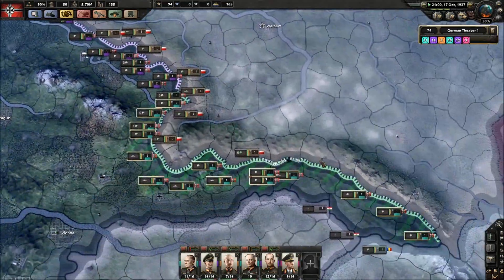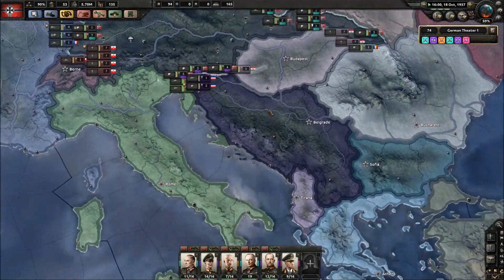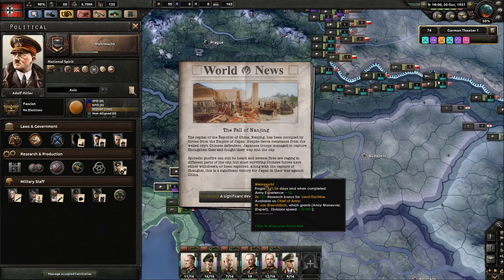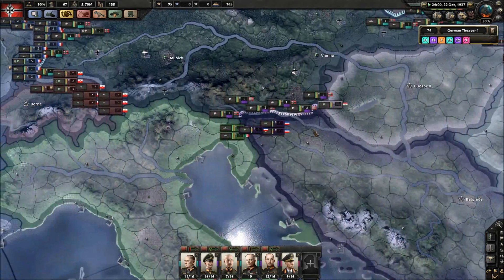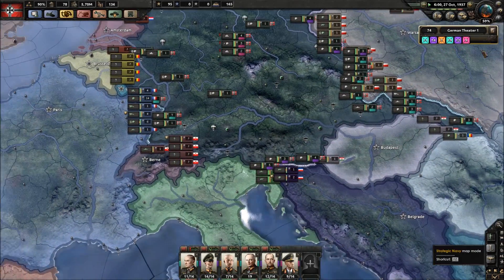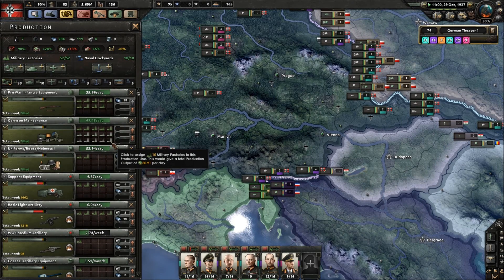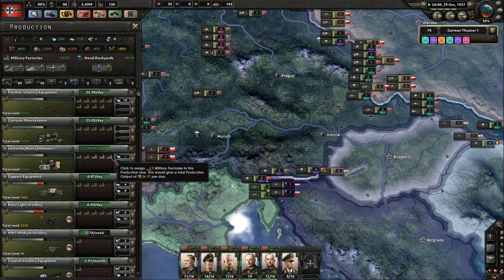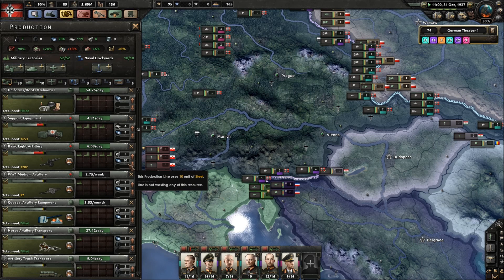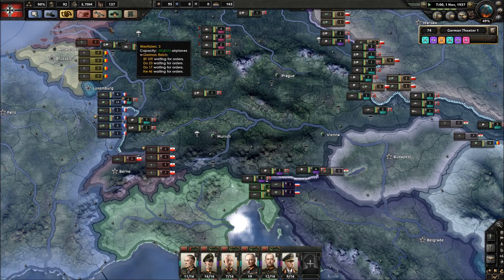We've got sufficient troops on the border now with Poland - so that's looking good. We need to now deal with Yugoslavia, which is next. The Nanjing massacre is happening. Production-wise, I've now filled the equipment. Artillery is still lacking badly. We're doing more military factories - simple as.